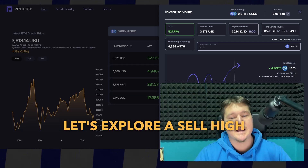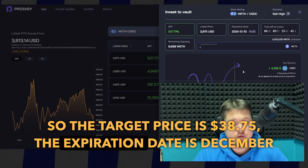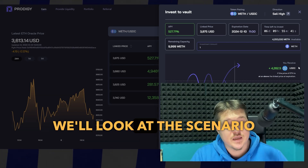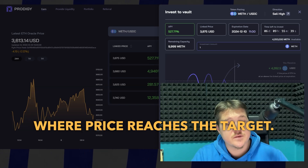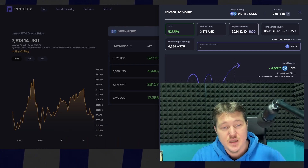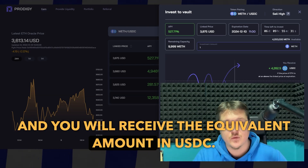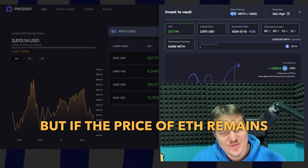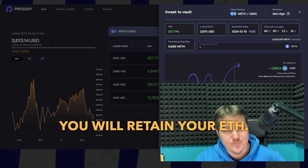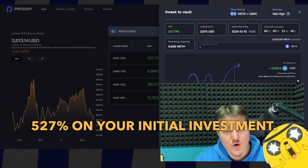Let's explore a Sell High example. The target price is $38.75, the expiration date is December 10th, and the APY is 527%. In scenario one, where the price reaches the target: if the price of ETH reaches $38.75 by December 10th, your ETH will be automatically sold at the target price and you will receive the equivalent amount in USDC. But if the price of ETH remains below $38.75 at expiration, you will retain your ETH. However, you'll still earn a significant APY of 527% on your initial investment.